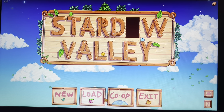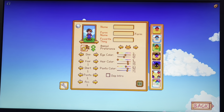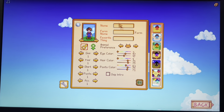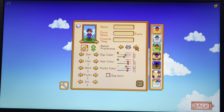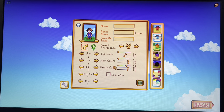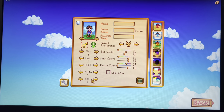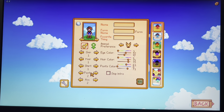Now let's go to new game. Here you choose your gender - male or female. You have your name, eye color, hair color, pants color, and you can change it all. There are also options for beards, mustaches, earrings, and different kinds of dresses and pants.